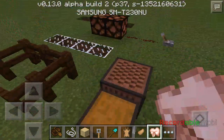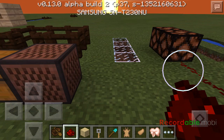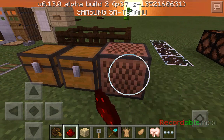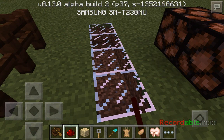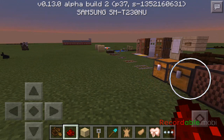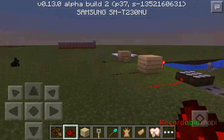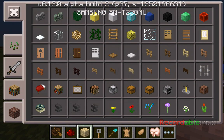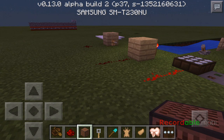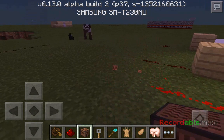For the newbies out there - you cannot place redstone on glass at all. See, I'm just tapping and it doesn't come up. Also, the daylight sensor gives power so it can light up TNT, or it can also play a note on a note block.